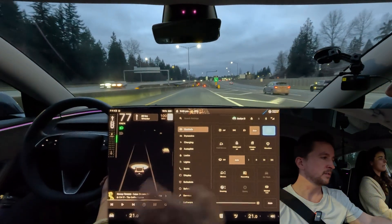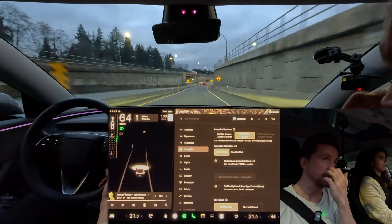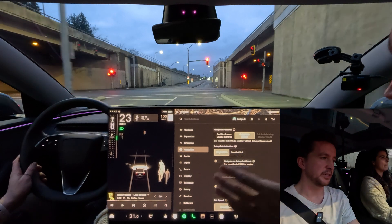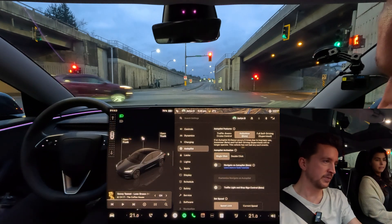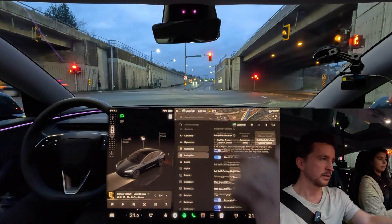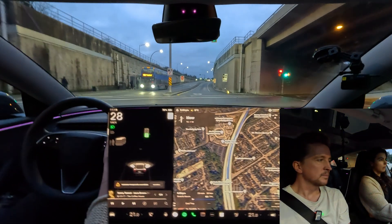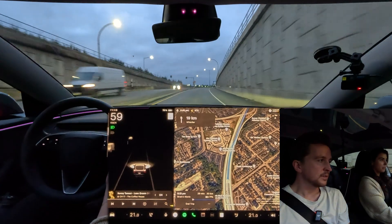To explain it again: in autopilot there are three levels — traffic-aware cruise control, auto steer, and then FSD. To get into FSD you have to be in park and then enable it. While you're driving you could go backwards to auto steer. It looks like it still didn't work — there's no steering wheel icon showing.